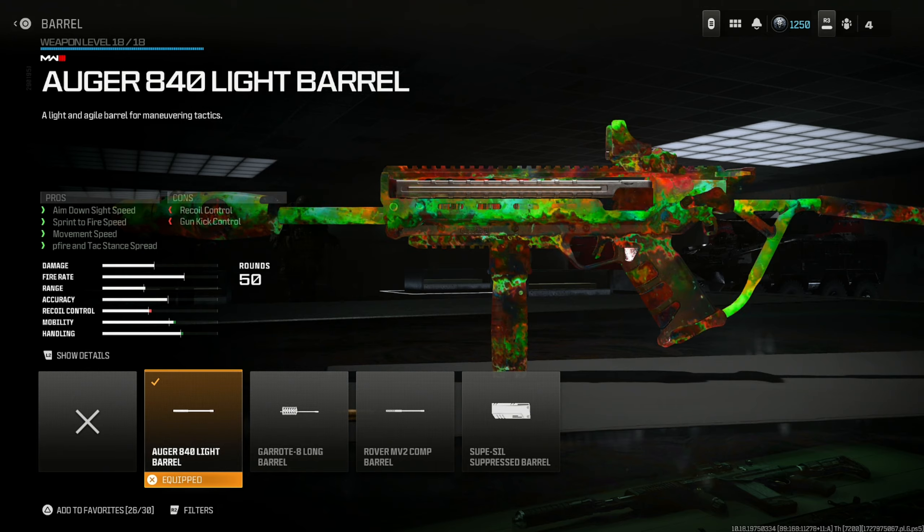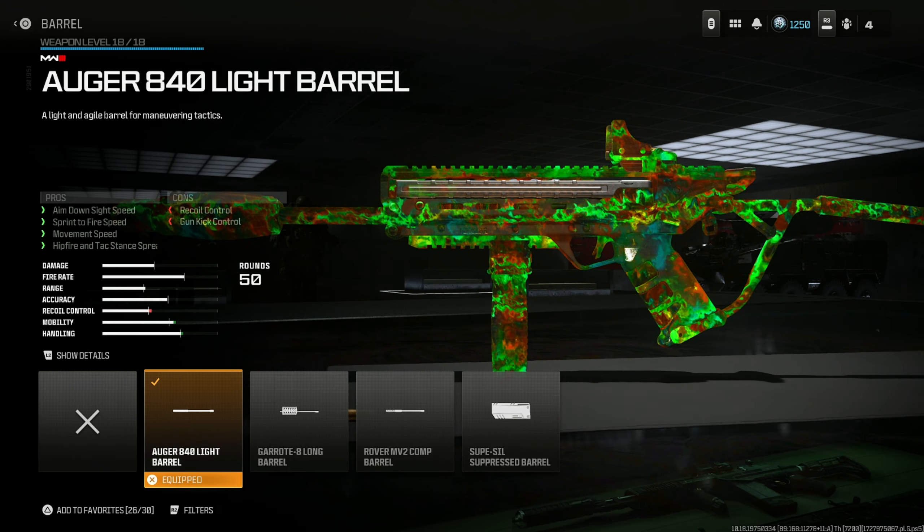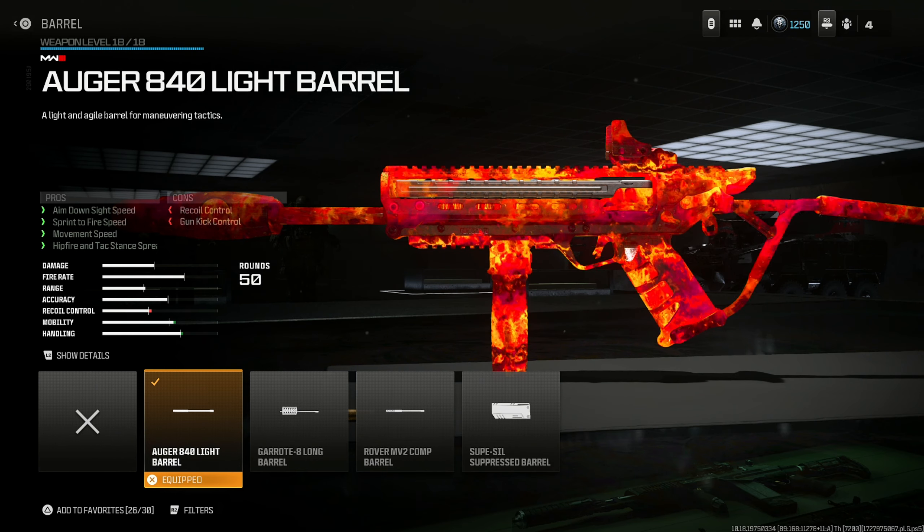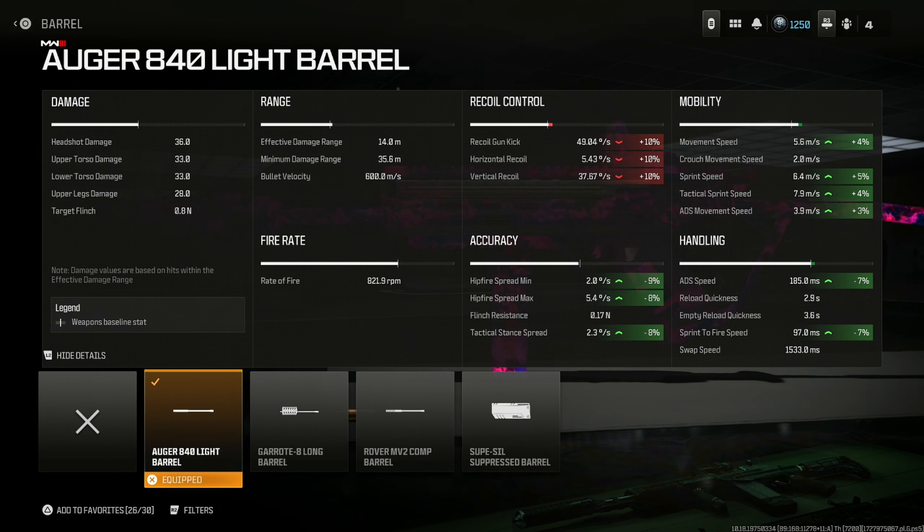Throw in the Augur 840 Light Barrel for aim down sight speed, sprint to fire speed, movement speed, and hip fire attack stand spread. The recoil control and gun kick go down a little bit, but we already took care of that with the suppressor. The mobility and handling increase are so significant — movement speed goes up 4%, tactical sprint speed and sprint speed 5% and 4%. Accuracy goes up a little bit as well for hip fire. It's overall extremely nice.